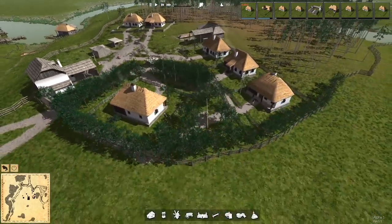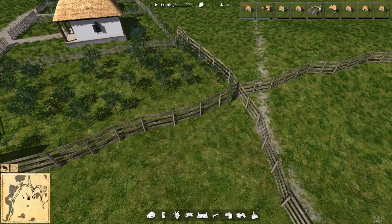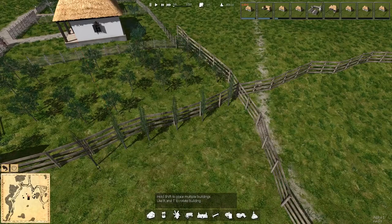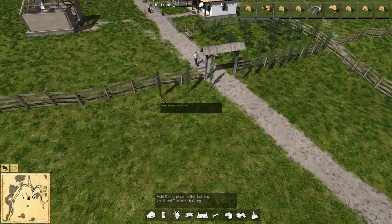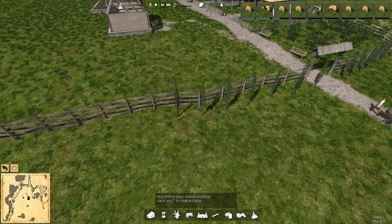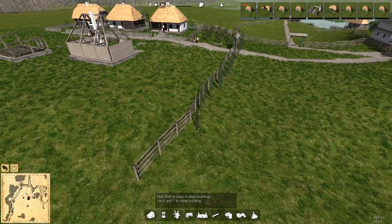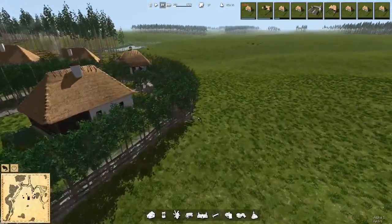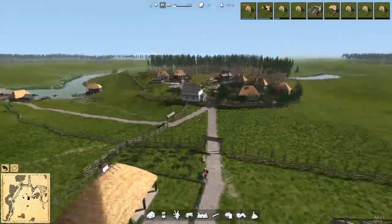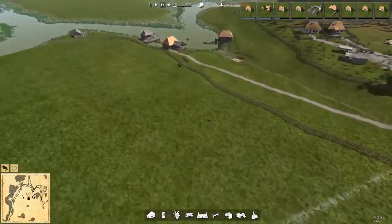The next thing we want to do is get that population up — while we wait, let's do some decoration. Cottonwood trees would look really nice along the edge here. In a few hundred years this is really going to look like a beautiful old manor or a beautiful town. Already looks gorgeous. A little privacy and wind protection from the valley for the homes, and we have some ash trees around the outside of the higher ridge there, which looks really nice.